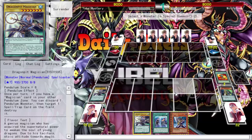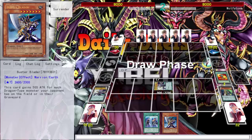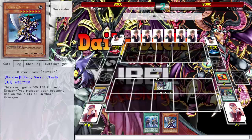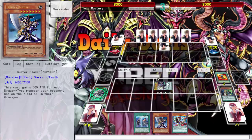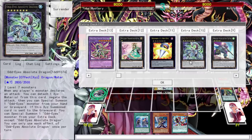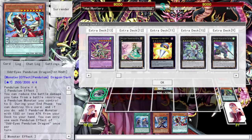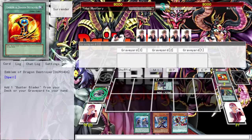Activate scales and pendulum summon. I'd rather hold on to one right now — at least I have a 2700 attacker. If I had my Level 1 tuners we'd be rolling. I'm running three Effect Veilers, three of the light searcher, three of the quick one, three Princess searchers — so 12 Level 1 tuners and none of them are anywhere to be found.